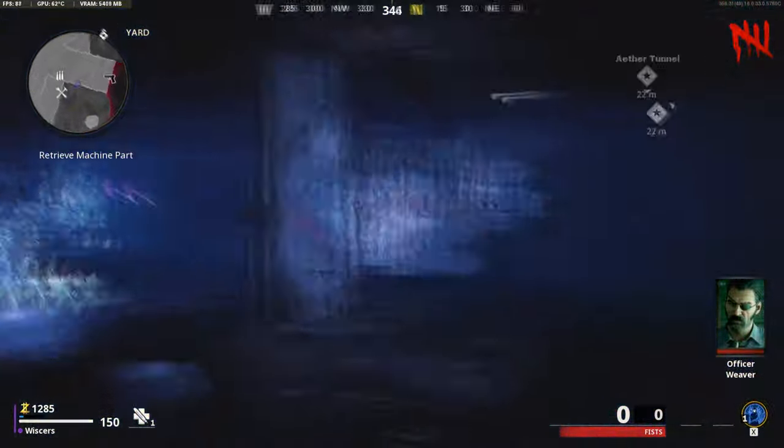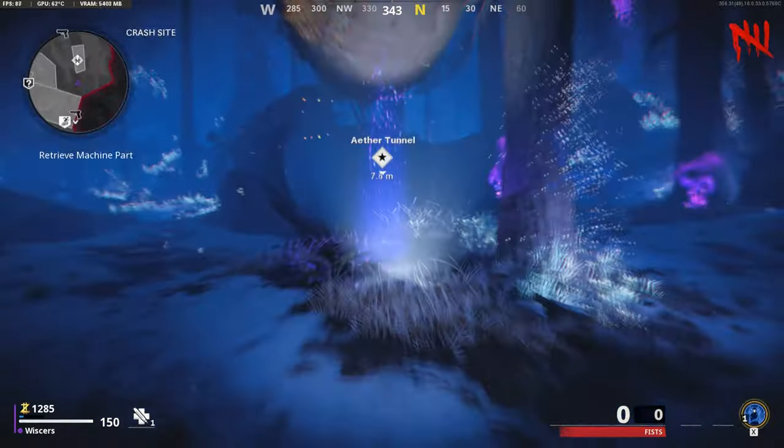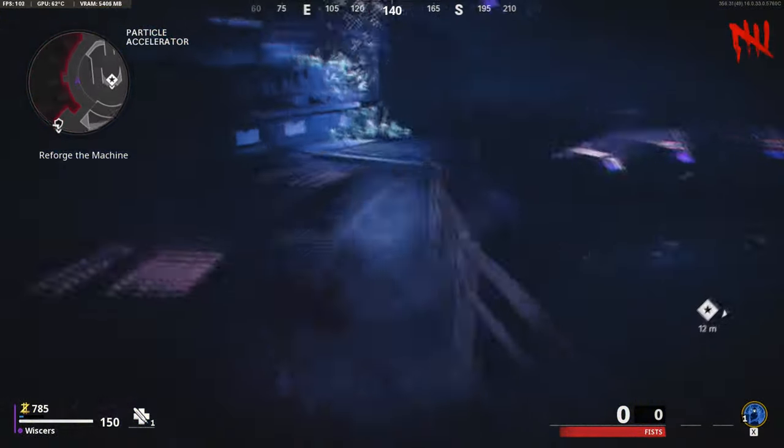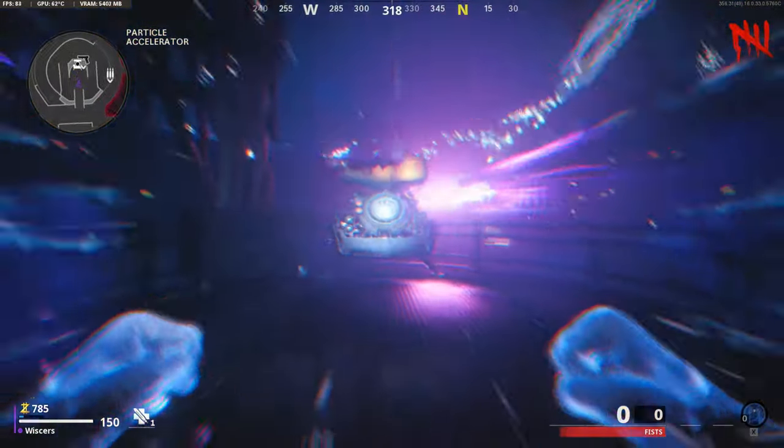First thing you're going to want to do is get Pack-a-Punch open. Once you get Pack-a-Punch open, what I recommend doing is doing the zombie coffin dance to get a random weapon. It normally gives you a weapon better than the one you already have.